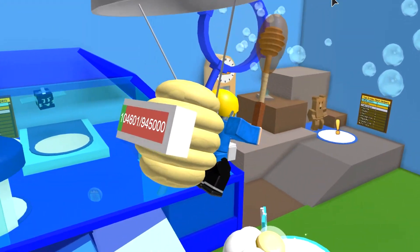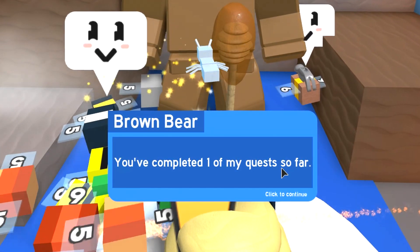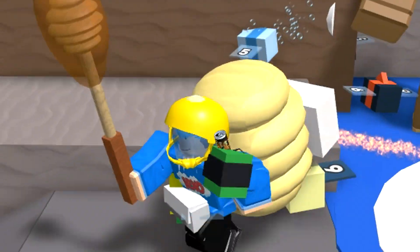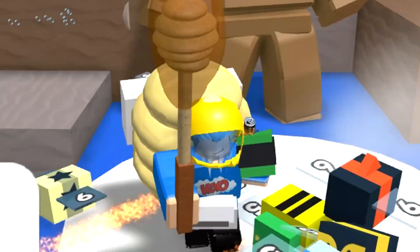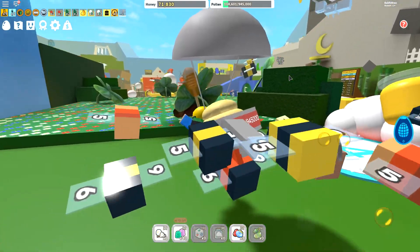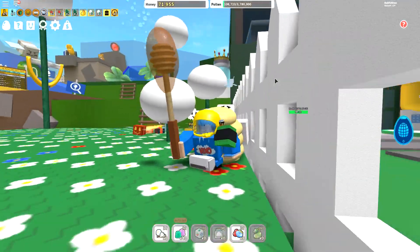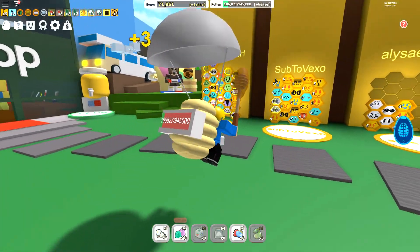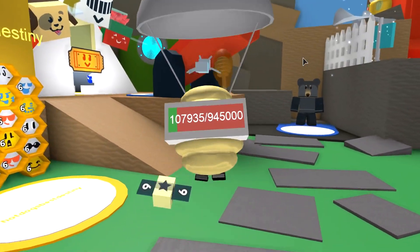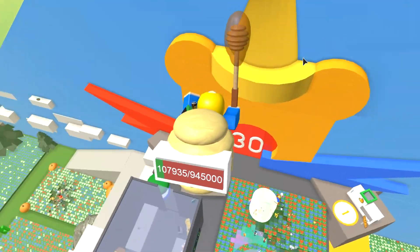Let's go back to the brown bear and see what we get from completing that quest. Talking to the brown bear: 'Great job bud, here's a royal jelly — you've completed one of my quests, complete four more.' So I think the quests have been fully reset — there's been a whole revamp on the brown bear quests. That's probably why the codes are so overpowered, because all the quests have been reset.